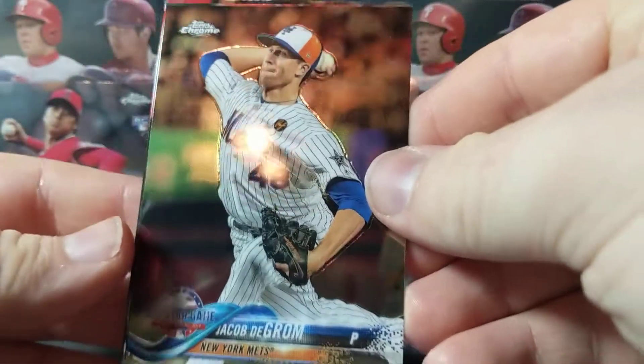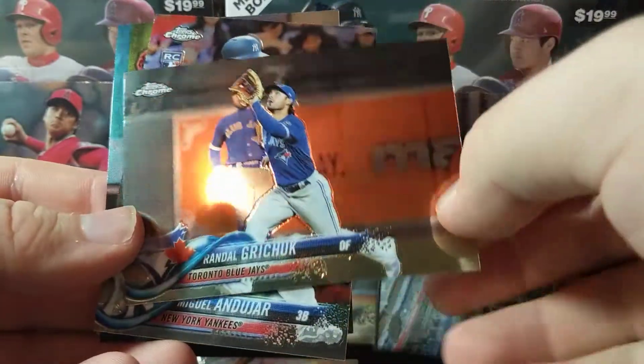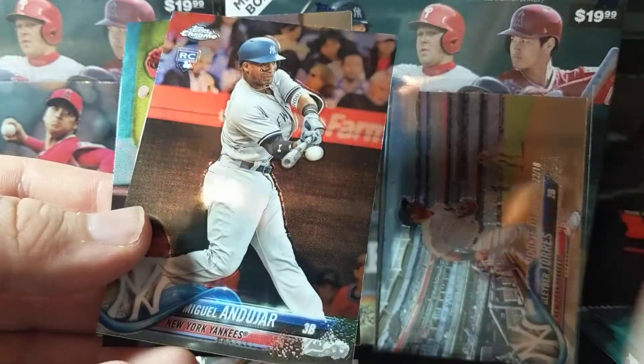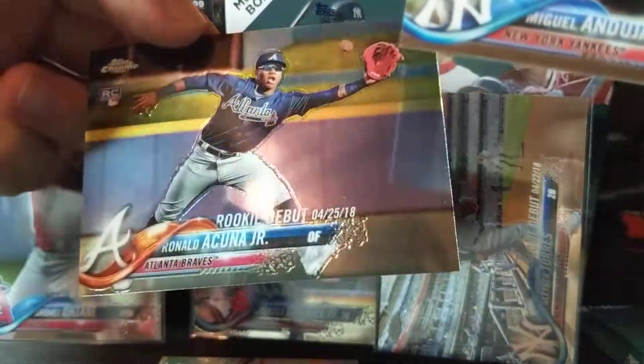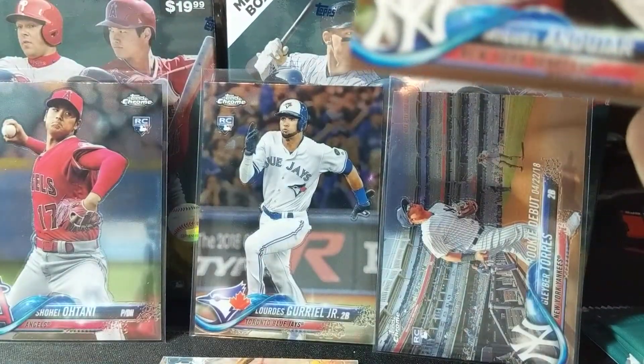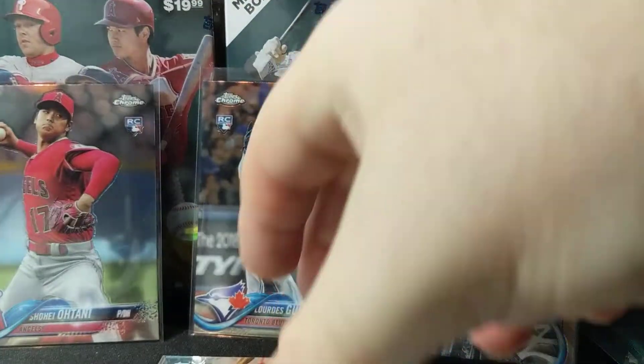Hopefully we get something better. DeGrom. A Randall Grichuk. There's a Miguel Andujar rookie. And — oh wow — there's an Acuna rookie. All kinds of good rookies.